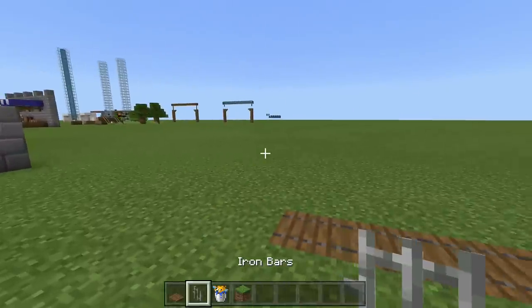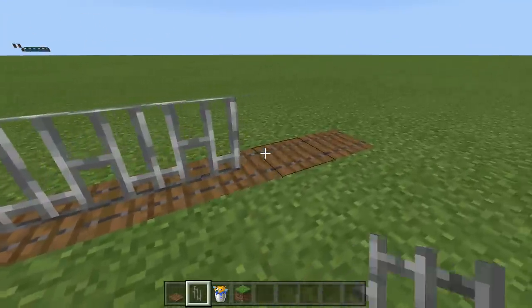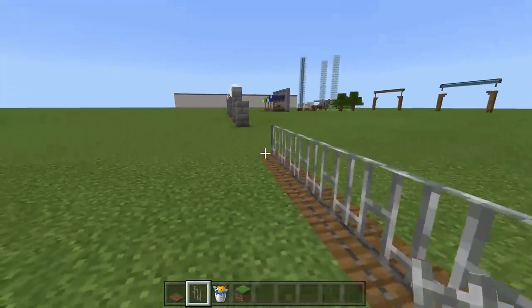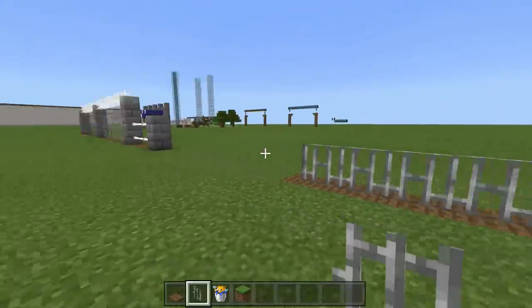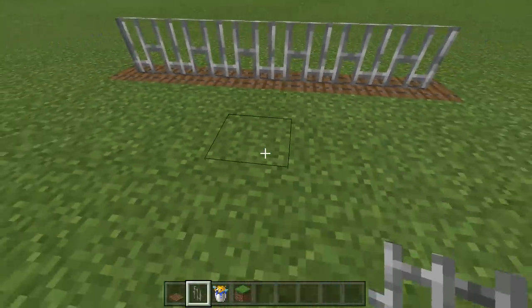Then you're done — all you have to do is build your fence. Go into crouch and place any fence you want: a normal fence, end rod fence, iron fence — anything you possibly want. Everything works from underneath.